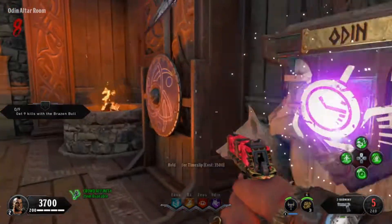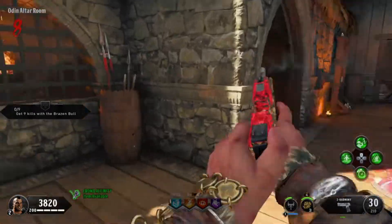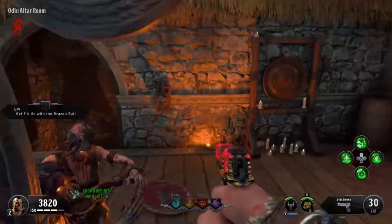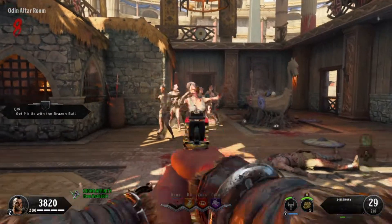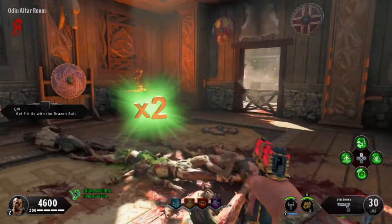The second shield piece you're going to need is basically what I'd call the shield wall — it looks like the main part of the shield. That's going to be located in the Odin room. Odin is the all-father of Norse mythology, most commonly known as being the father of Thor, god of thunder, and Loki, god of mischief. He's the king of Asgard.